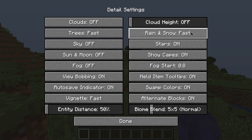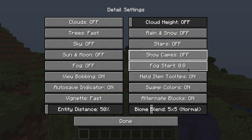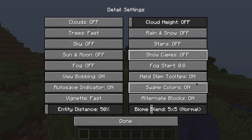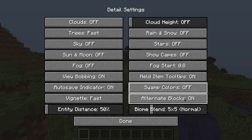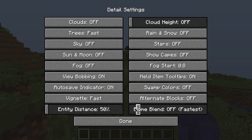Turn off Rain and Snow — set it to Off, not even Fast. Stars go Off. Show Capes off as well. Fog Start we're going to leave at 0.8 since fog is already off. Health Item Tooltips you can leave On — it doesn't affect FPS. Swamp Colors we're going to turn Off. Alternate Blocks set to Off. And for Biome Blend, drag the bar all the way down to the fastest setting.